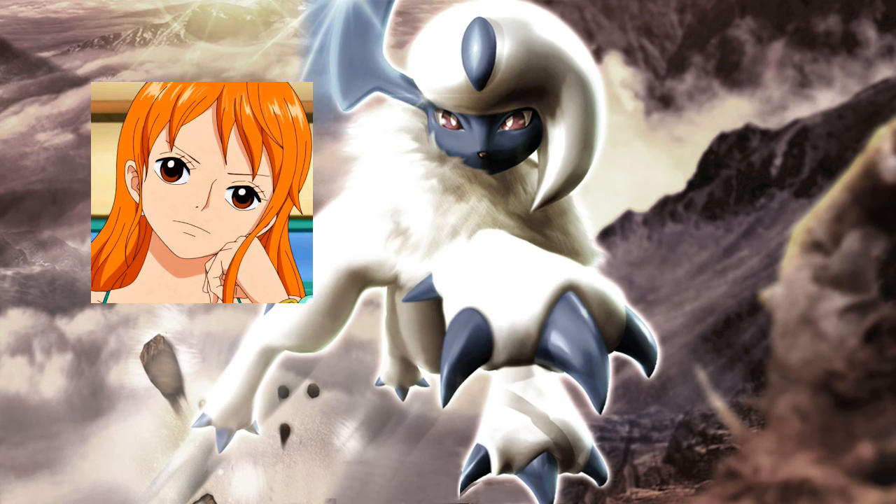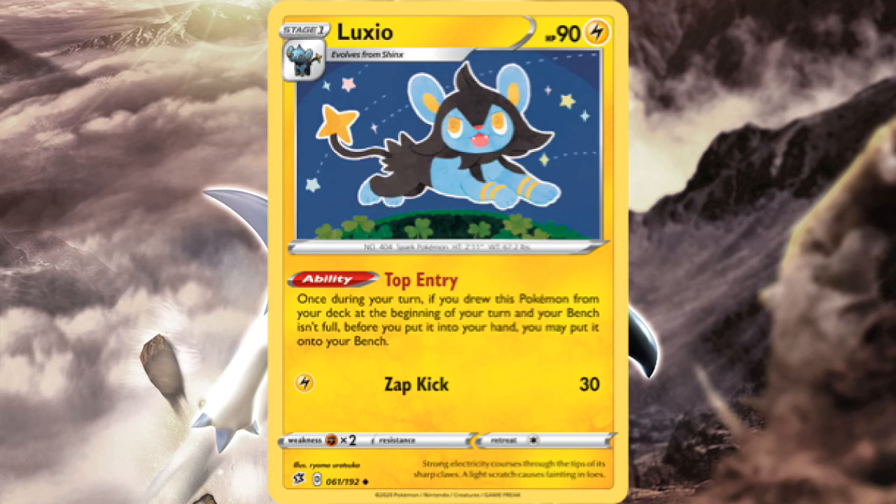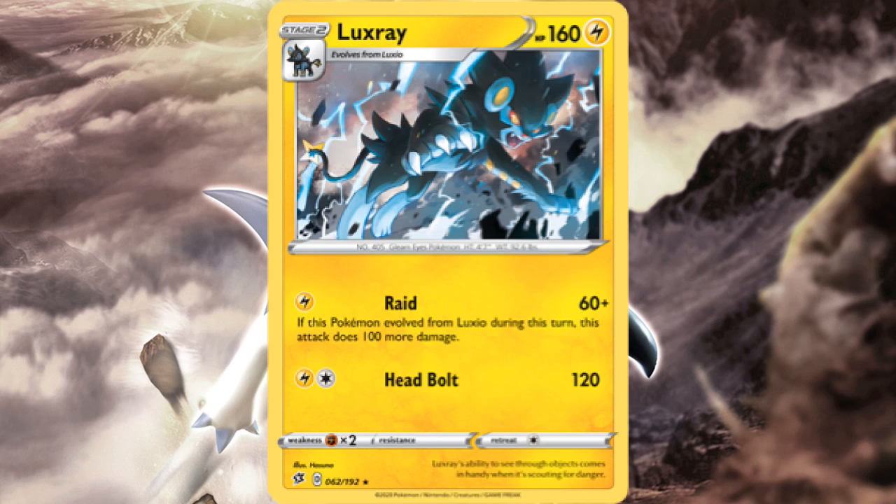Before I finish, I wanna quickly look at the Rebellious Clash line. The line loses the metal resistance again, like the one in Gen 5, and both pre-evolutions have a decent trick on their sleeve. Shinx can do 60 for 1 if your opponent has taken 3 or more prize cards, and Luxio can instantly be placed on the bench if you draw it at the beginning of the turn. This latest Luxray probably won't do much to lift its downhill legacy. It has some okay stats, but not really considering the times we're in, and with Raid, you can do 160 for 1 if you evolve from Luxio this turn. Perhaps this set will enable players to regain this effect easily, as there are other Pokemon sharing Luxio's ability, but I'm not that optimistic — then again, I could be missing something.